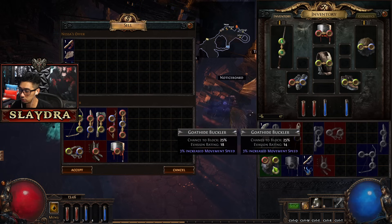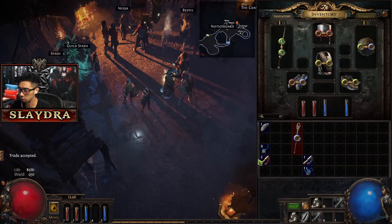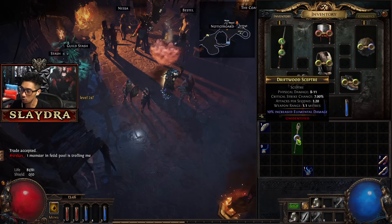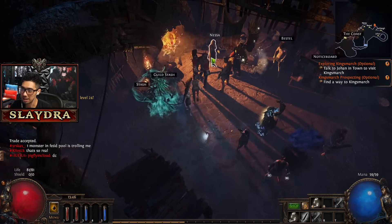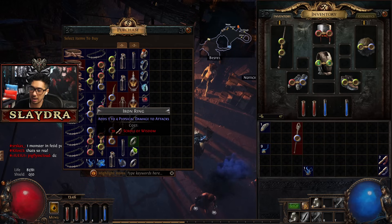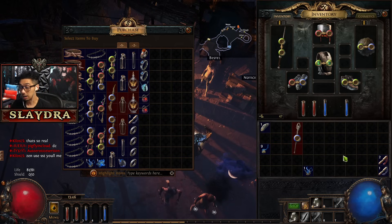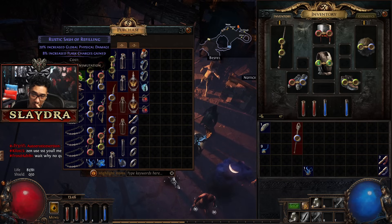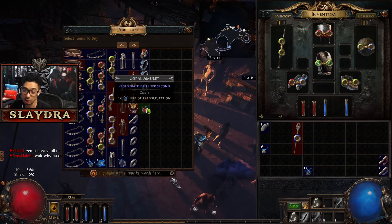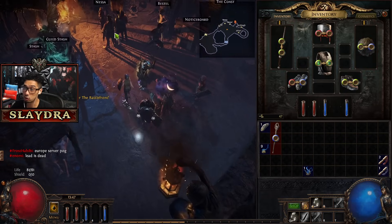We're going to get at least one scroll of wisdom. In the very beginning, you're just looking for any small amount of upgrades possible. We can go to sell items - you can see it's giving us transmute shards. Now if I identify it first, what does it give us? It gives me alteration shards. So this could be something to consider - selling identified items can give different currency.